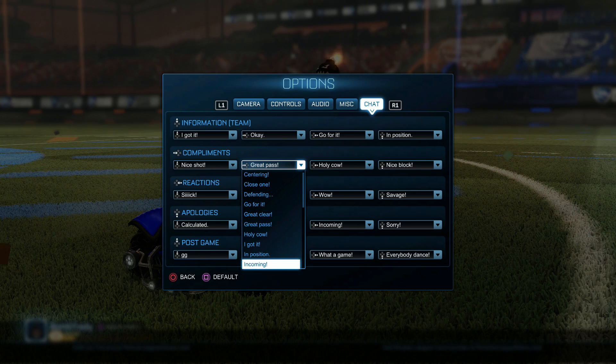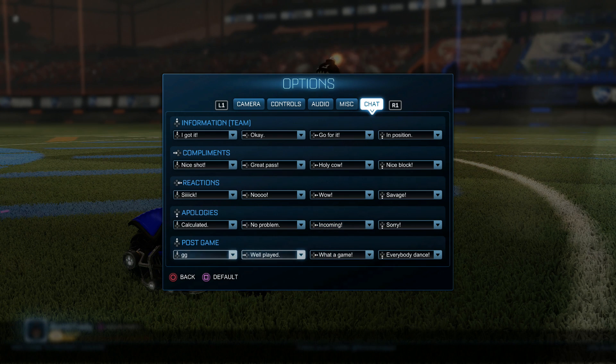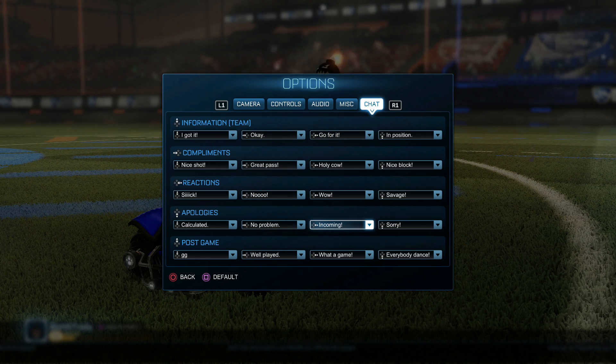You can really customize it specifically to how you want it, for when you're playing with your team or when you're playing by yourself, so you can say exactly what you want to say quickly and efficiently. This is what I roll with — we got the Incoming, the Sick, the Savage, and the Holy Cow. I'll give you a tip: it's nice to let the Holy Cow mix with the Wow.